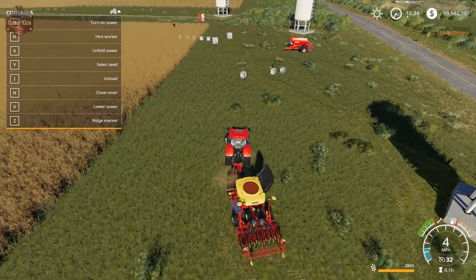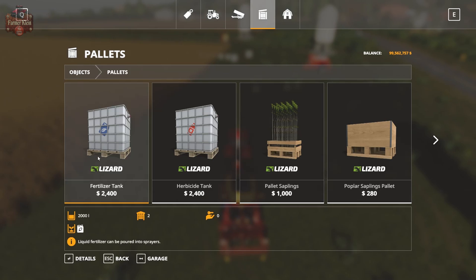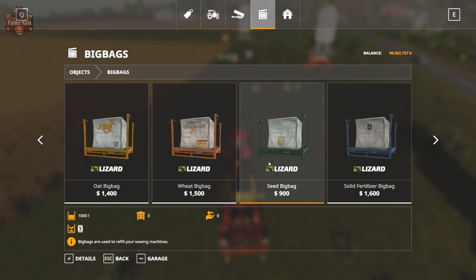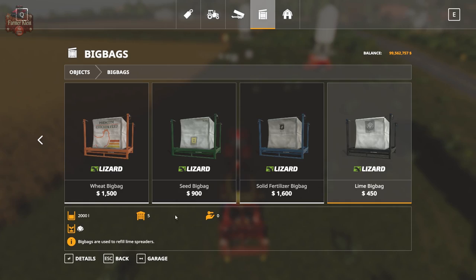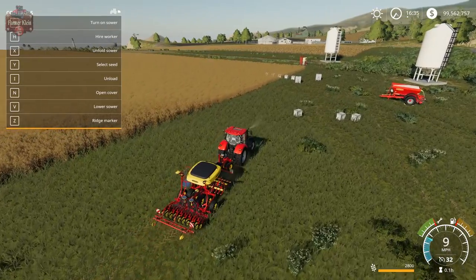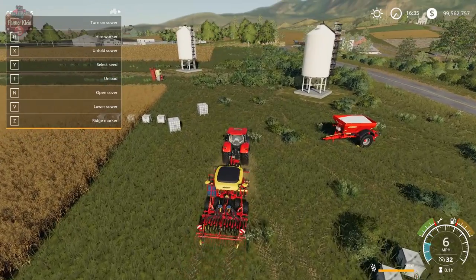These seem to be very cost-effective ways to fill your seeder, spreader, or liquid fertilizer spreader. Looking at our pallets for comparison: a pallet of liquid fertilizer is 2400 dollars for 2000 liters; seed bags are 900 dollars for 1000 liters; and lime is 450 dollars for 2000 liters. I hope you liked this mod review - go check out those mods at modhoster.com if you're interested, and until next time, happy farming!